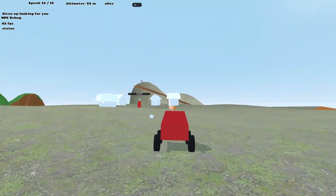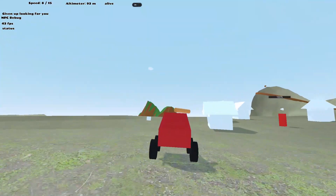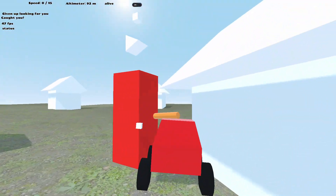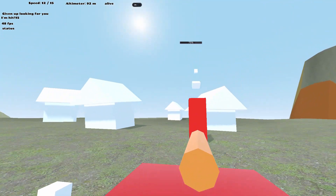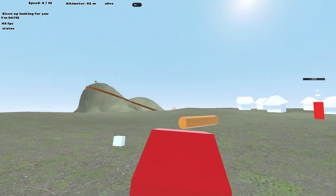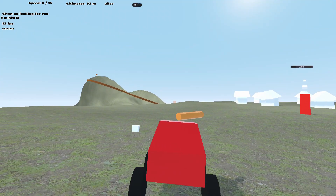Here you can see the actual first enemy I created. It's just a moving box, but you should just be able to make out the white triangle on its head — that shows the direction it's facing. If you come up behind it, it doesn't see you, so it doesn't know you're there until you start attacking it or you come into its field of view. It can't really do anything to you in this version except crash into you and generally be annoying.